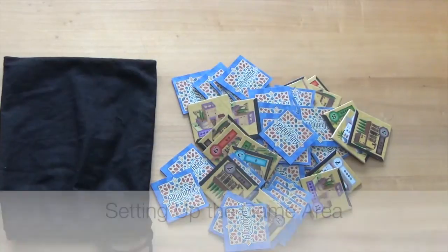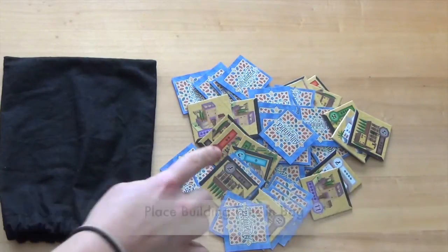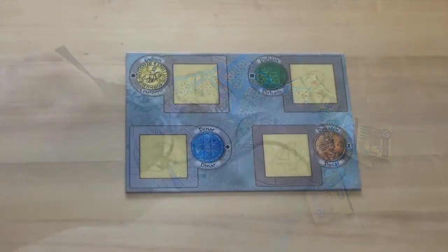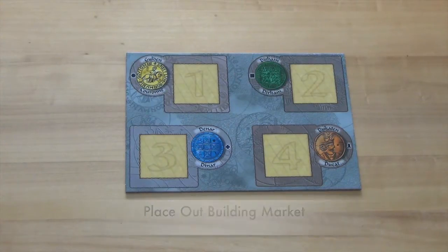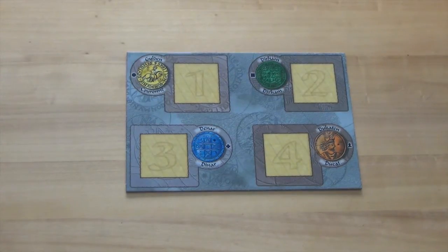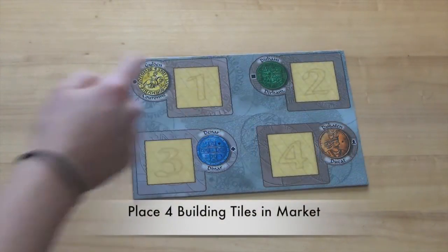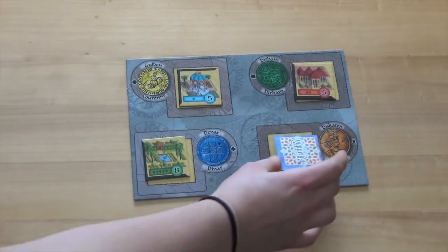To set up the game of Alhambra, first the game area will be set up. Place the 54 building tiles in the bag included with the game. Next, put out the building market in the middle of the playing area. Four building tiles are drawn from the bag and placed in the squares in the building market, starting with one and ending with four.